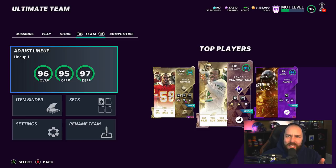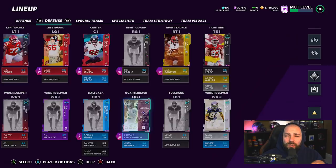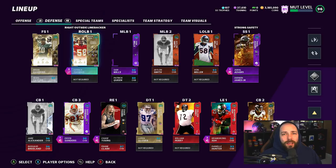Last week we sold a Randall Cunningham that we bought for about 900,000 coins, and we sold a Justin Reed for 750,000 coins. That gave us about 1.5 million after tax. We were able to buy Randall Cunningham back in the 500,000 range. We did not buy Justin Reed back - we instead bought Brian Dawkins for around 400,000. Because of the difference in those cards, we were also able to pick up Derrick Thomas.